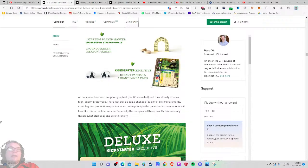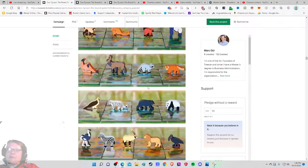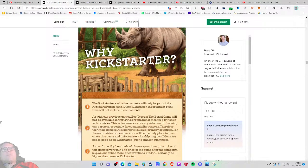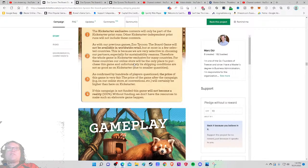Oh, my mistake — we're getting the deluxe Kickstarter exclusive edition. If you choose the deluxe edition of Zoo Tycoon: The Board Game, all 234 animals will receive a beautiful lifelike screen print on both sides. Foolish of me to think there'd be one pledge level — on Kickstarter people make two versions: the fancy one and the not-fancy one. And this game will not be available in worldwide retail, only a few selected countries. 'As confirmed by hundreds of players questioned, the price of the game is very fair' — that's an interesting, very aggressive sentence.